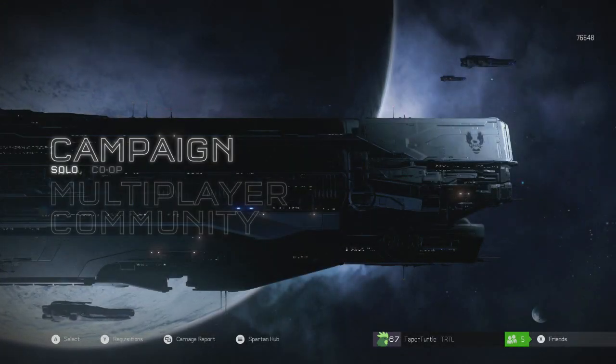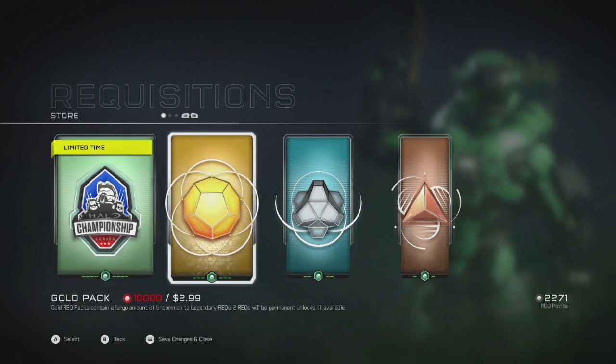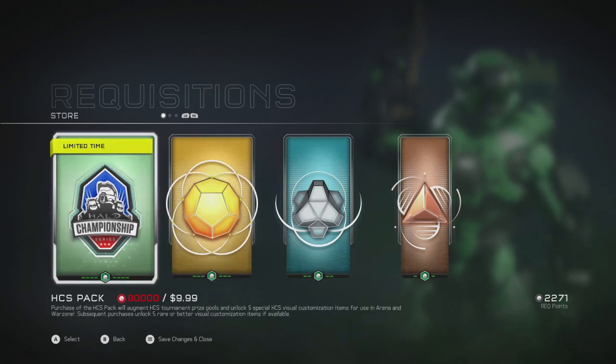Hey guys, what's going on? It's Turtle here. Today there's a limited time HCS pack — 80,000 REQ points, which is pretty insane, or $9.99. I don't really have time to grind this game to get 80,000 REQ points, so I went with the $9.99.